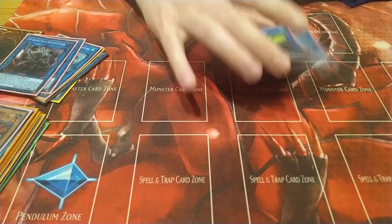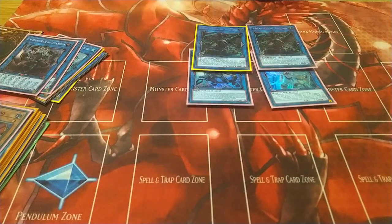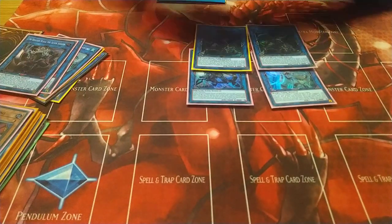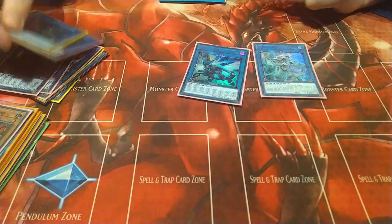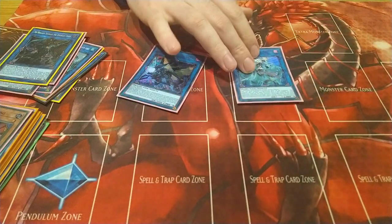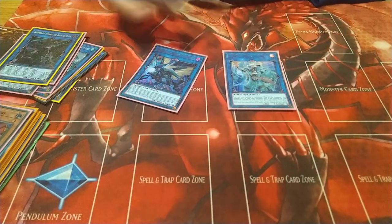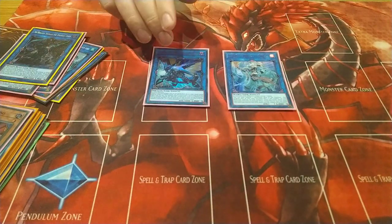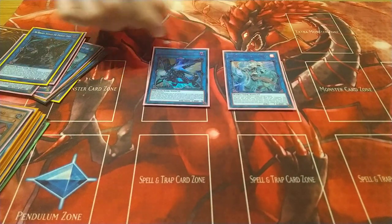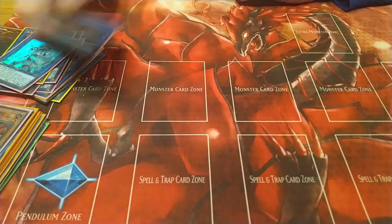For Rank 4s: Borrelsword Dragon, Apollousa, and two Shurags. I played two Shurags because we can grind a lot in this deck so you want multiple ways to banish. Apollousa you get with IP Masquerena, or if you have extra Tribe Brigades you can make it. It's usually only two negates but if you get into the grind and have multiple monsters you can make a bigger one. You can beat over things — and again this should be Access Code but I'm not buying one yet.